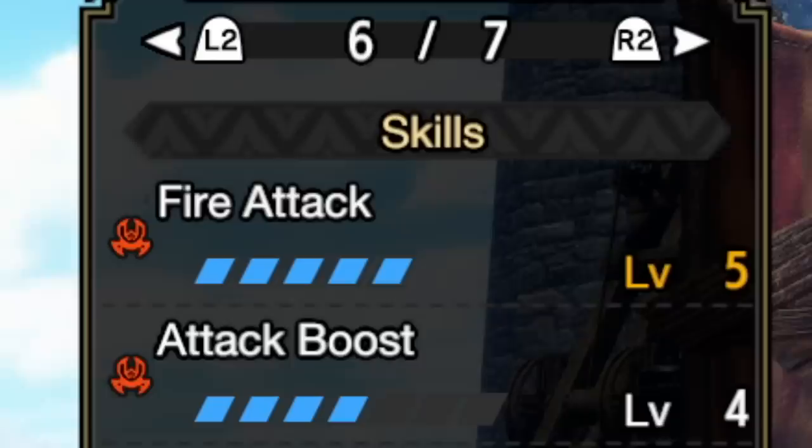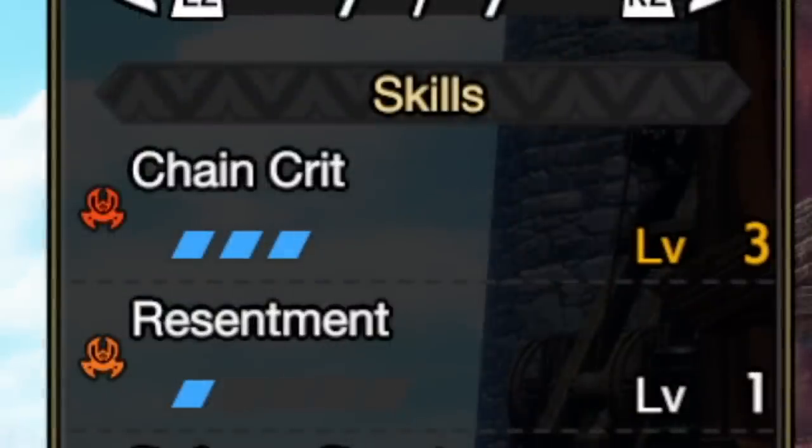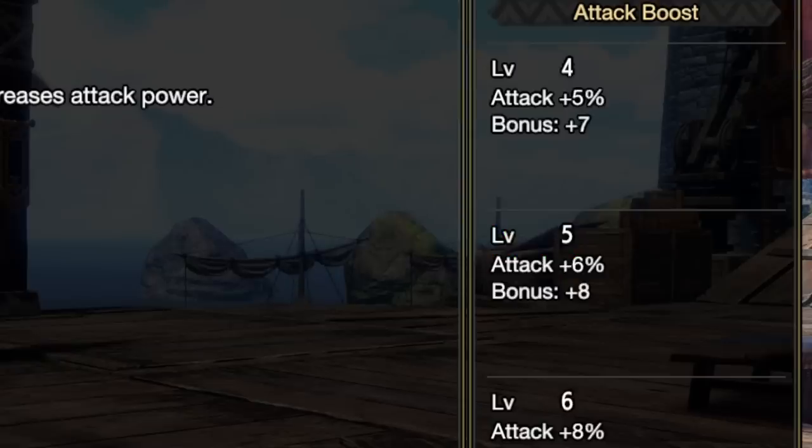Now let's look at the overall skills. We have Fire Attack five out of five — that's your element attack, and we'll swap this to whatever element we're using, so if we're using a water Switch Axe we'll have Water Attack five out of five. Weakness Exploit is also vital — it means we do more damage and forms the basis of the affinity we have for this build while attacking the weakest points. Chain Crit three out of three is also great: that's plus 15 raw after a few hits and plus 15 element. Attack Boost is really important — we need that at four out of seven because once you hit level four you start getting the percent increase and the bonuses.